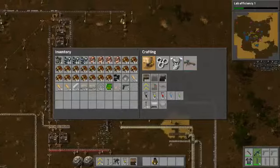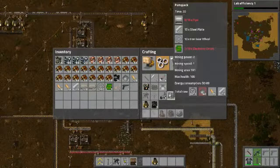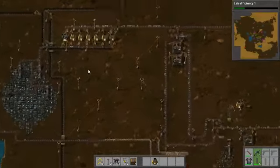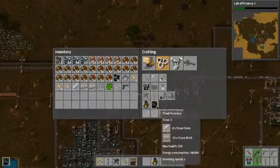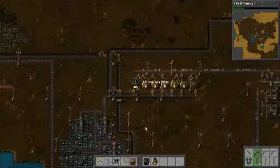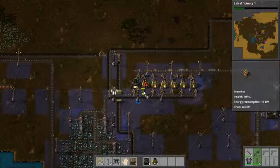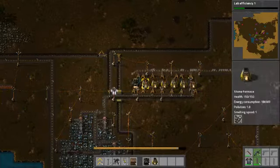What we are going to do next is we should increase this production first, because those steel belts are in such big demand. So let's make another one. Placed the wrong one over here.